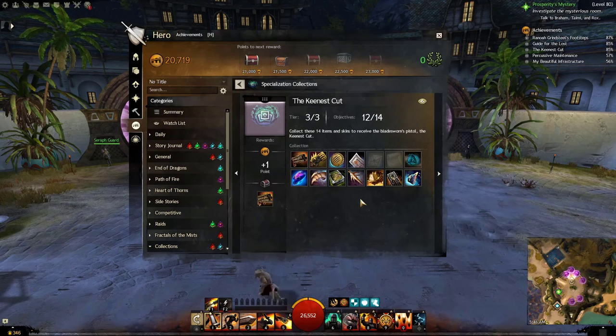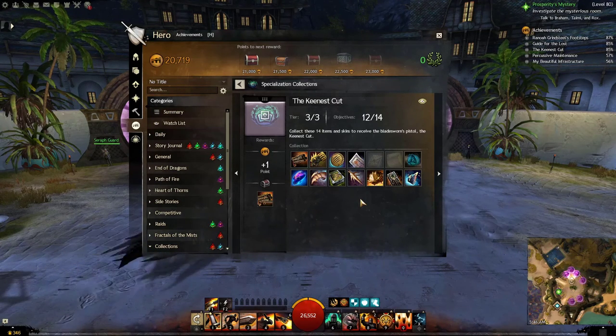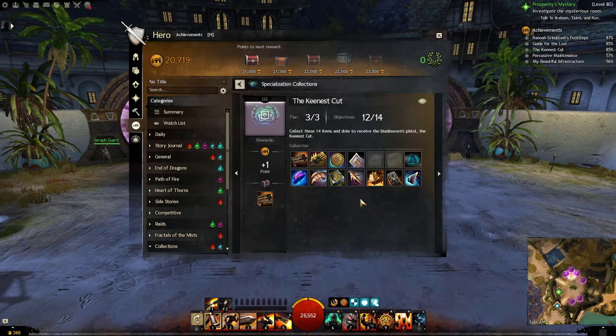I recommend completing the entire End of Dragons story first, because one of the last maps — I won't reveal its name to avoid spoilers — can be quite spoiler-heavy. You can go to the other three maps without getting spoiled too much, but completing the story will also give you access to the last map, where you need to mine a node and buy one of the items.